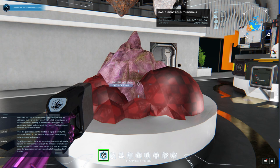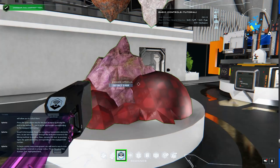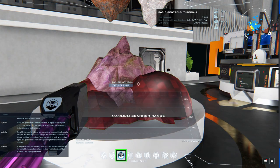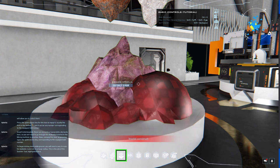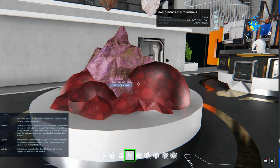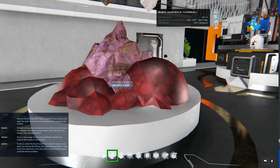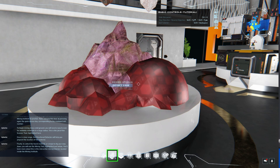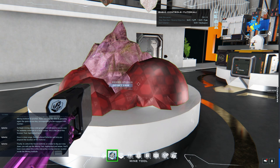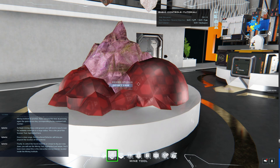Unfortunately there are no surface harvestable elements here, so you will need to go through the dedicated tutorial in the Mining Institute to practice. To begin mining deep underground you will need a scanner tool to scan for available materials in a large radius. A directional detector will then help you pinpoint the location of the material. Finally, to collect the found material or simply dig your way down, you will use the mining tool. You'll learn more about this in the interactive mining tutorial inside the Mining Institute.